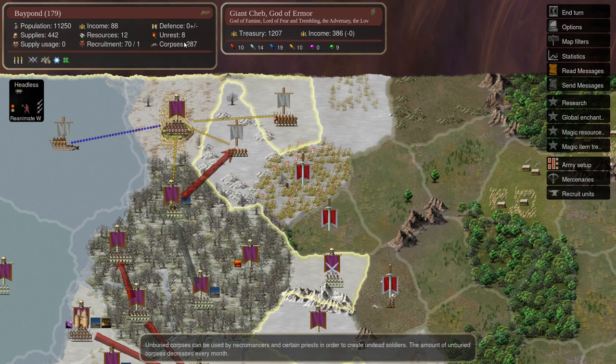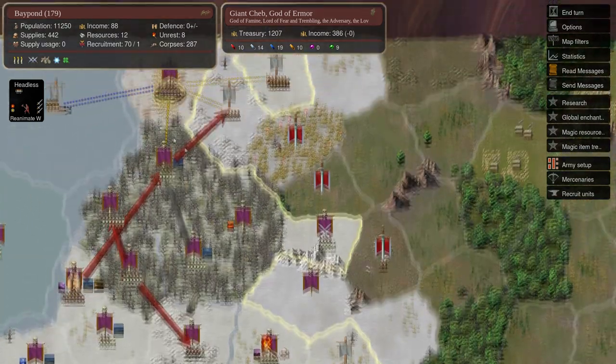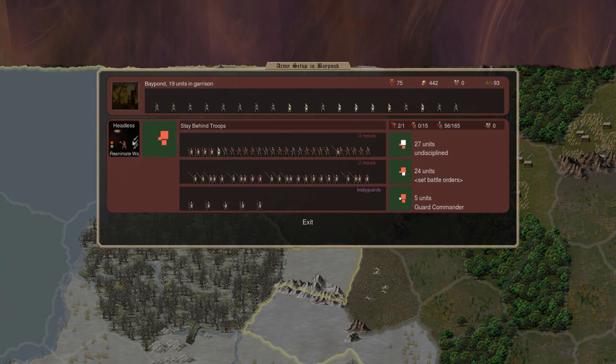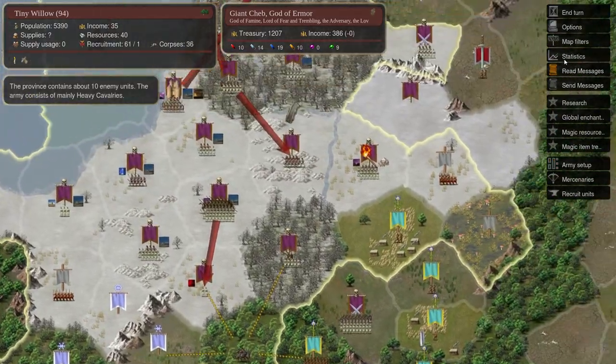We've got so many corpses here. Plague Vomit, I want you up here instead — we need to get him reanimating so that our good prophet can continue conquering to the east. That's it for this turn.